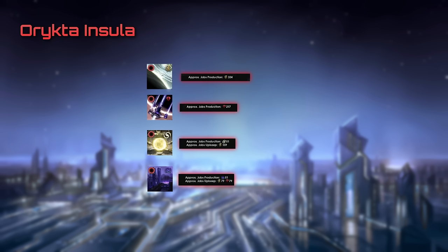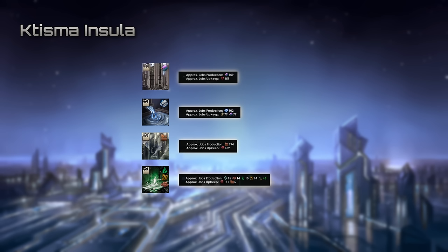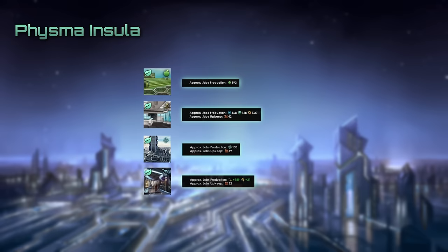The Auretka Insula specializes in producing otherwise inaccessible resources, and it unlocks districts for energy, mineral, negative mass, and dark matter production. The Kutisma Insula offers various industry-related districts for alloy, consumer goods, strategic resources, and sentient metal. The Fisma Insula revolves around studies and entertainment, unlocking districts for food production, research, unity, and trade value or amenities.